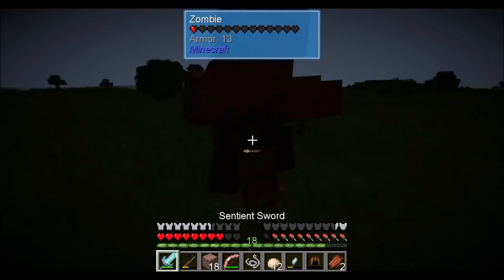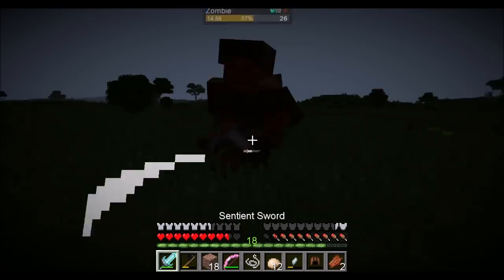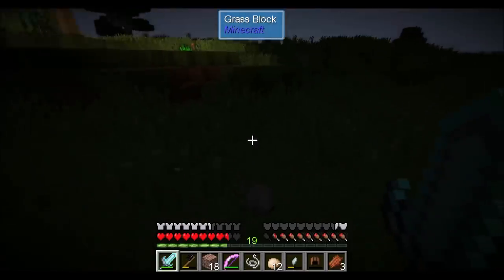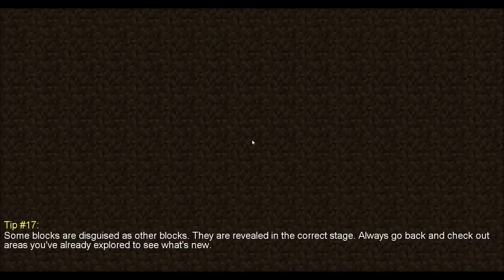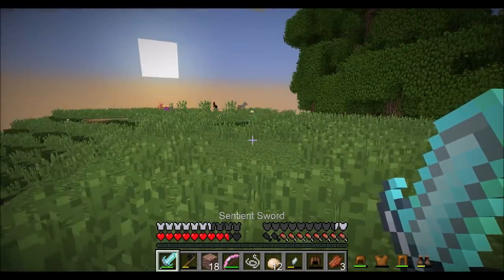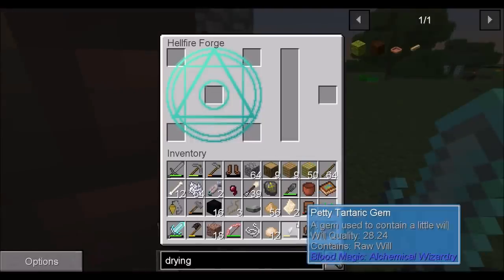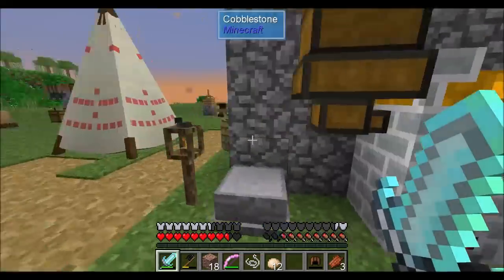I'm just going to get a little bit more will, kill these dudes and go back home. Are you world-genning? No, I'm not world-genning. Next up, let's make the astral sorcery paper that we need. That stuff should have dried in the time that I went and got that will stuff. Now you're probably going to max out at 50 will.